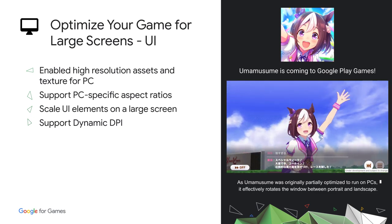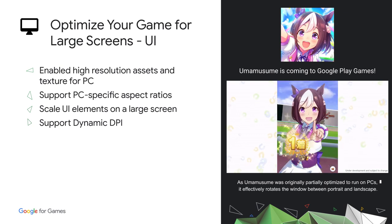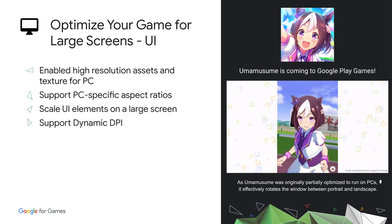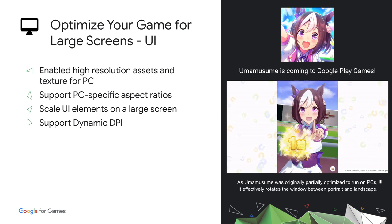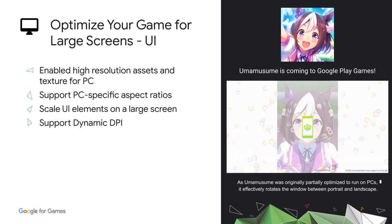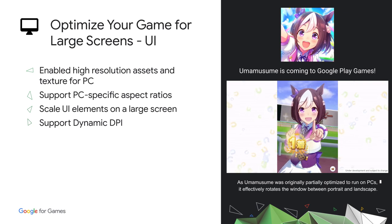Yuma Masume is the top mobile game in Japan in 2021, and we are excited to announce it is coming to Google Play Games on PC. The game has a unique feature requiring players to play different scenes in both landscape and portrait mode on mobile. The developer optimized how they use window rotation on PC, so players can now view more exciting matches and easily switch to adjusted portrait mode.